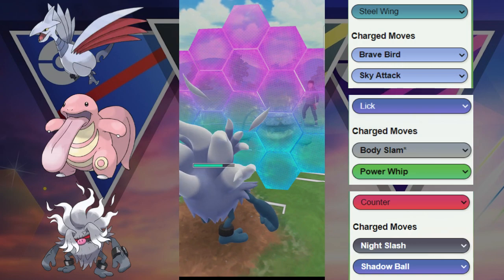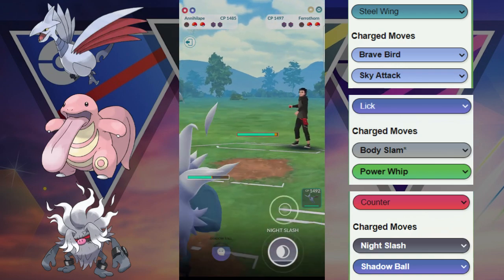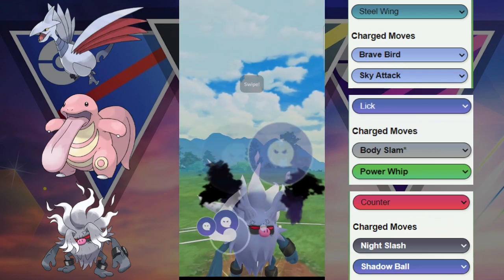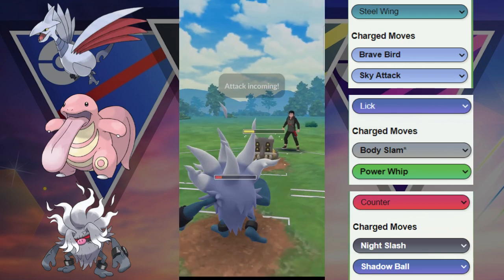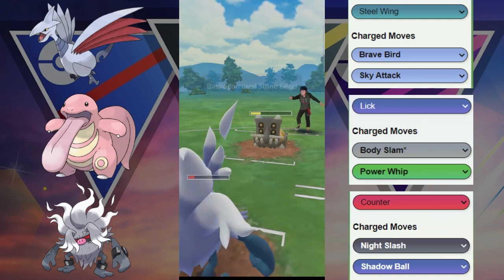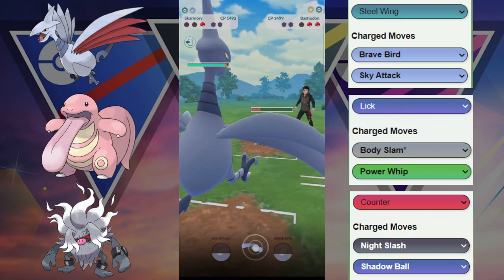We are going to decide to save the health on this Annihilape. They switch out into their Bastiodon. This Bastiodon is tanking a lot of fast move pressure. We are going to go for this Shadow Ball right here, trying to get to another move. Unable to get to that Night Slash. However, we force them to use some energy. They take out our Annihilape, and now we have to win this game with the Skarmory.